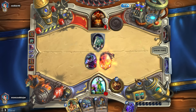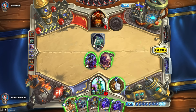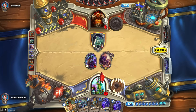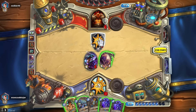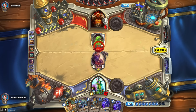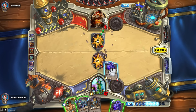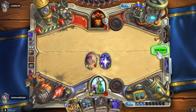Twilight Drake — interesting. The main reason I'm playing this is because I want to use Harrison Jones — I haven't used him in a while. We'll play one Twilight Drake. I don't want to play Stalagg yet — not yet, because it will scare him off. He already used one BGH.